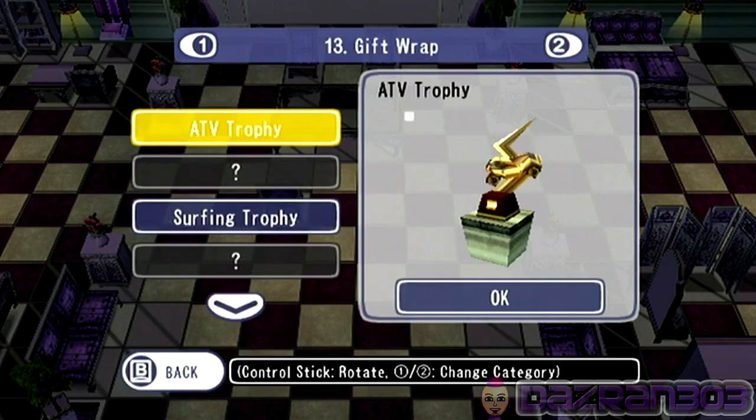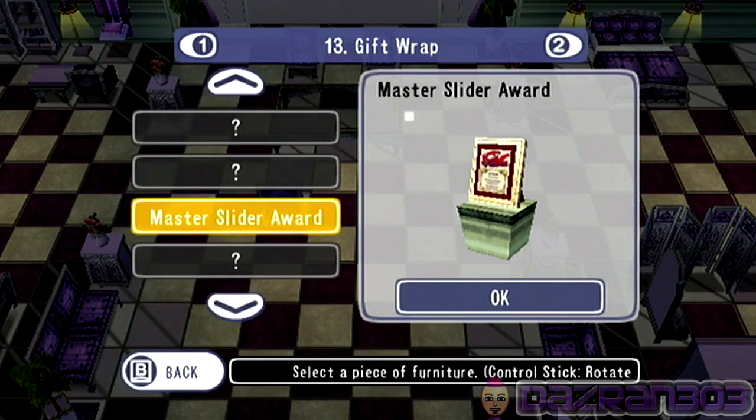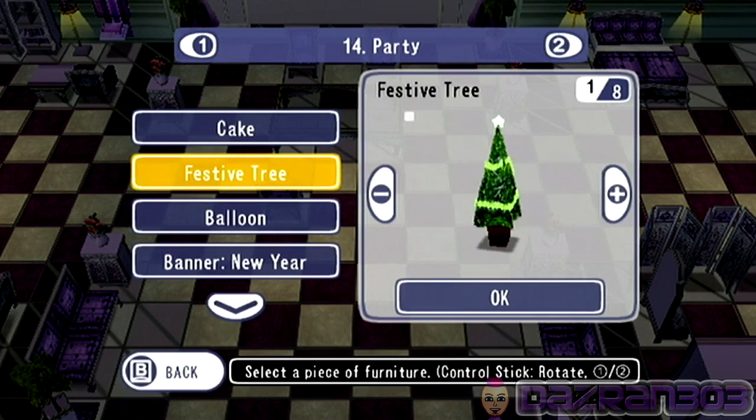Royal, gift wrap. Here's my trophies I've managed to unlock. Master slider award. Here's the party set. Festive tree. It's getting to be that time of year, everybody. That will be going up in my villa pretty soon.